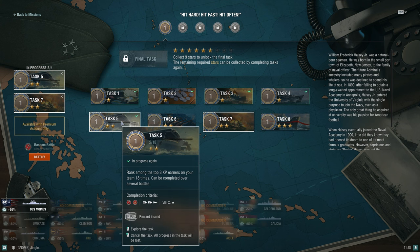Rank among the top three XP earners on your team 18 times, completable over several battles — valid for aircraft carrier, cruiser, or submarine. Something important to mention: submarines get a baked-in base XP booster that no other class gets. You can do minimal damage but still place among the top three XP earners thanks to that boost. So if you struggle with carriers, look toward cruisers or submarines.